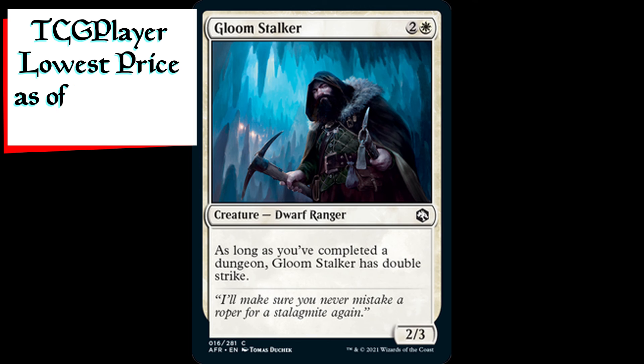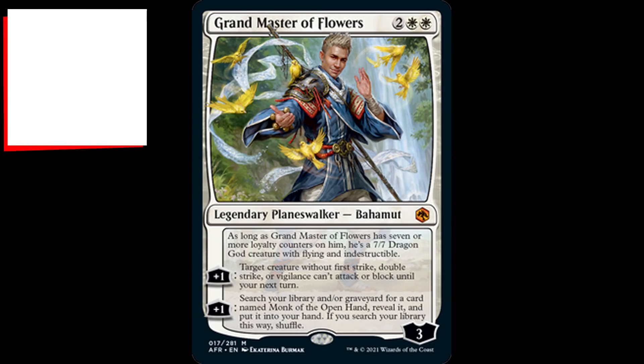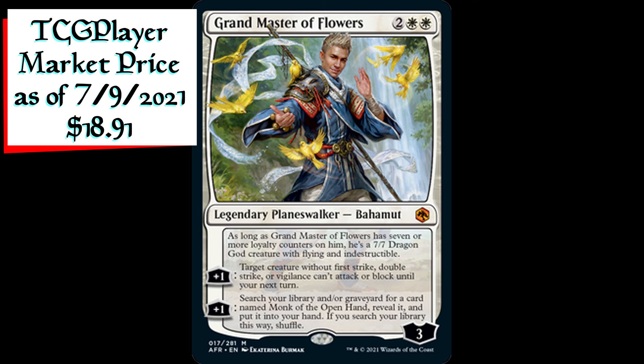Gloomstalker is a 2/3 dwarf ranger creature for two generic and one white mana. As long as you've completed a dungeon, Gloomstalker has double strike. Grandmaster of Flowers is a legendary planeswalker for two generic and two white mana. It enters with three loyalty counters. As long as Grandmaster of Flowers has seven or more loyalty counters on him, he's a 7/7 dragon god creature with flying and indestructible.